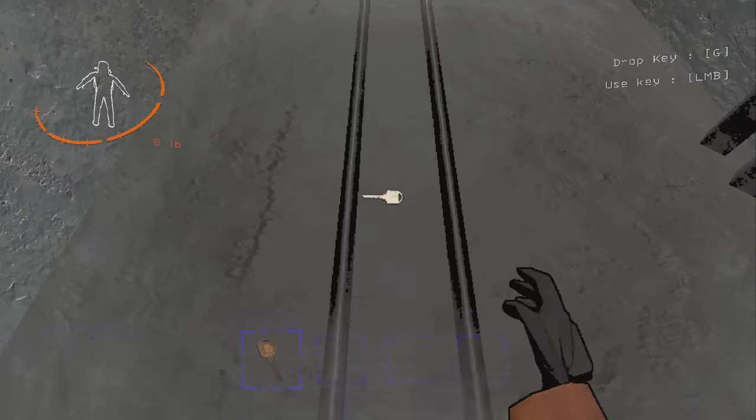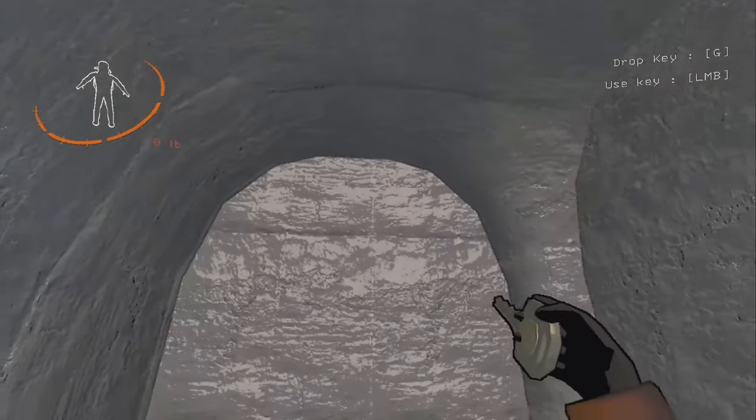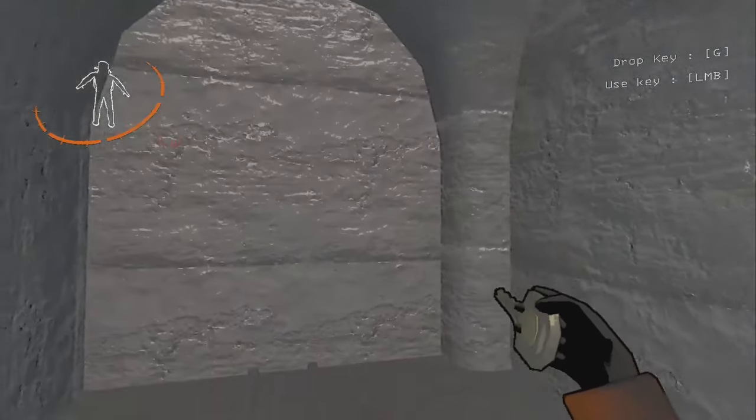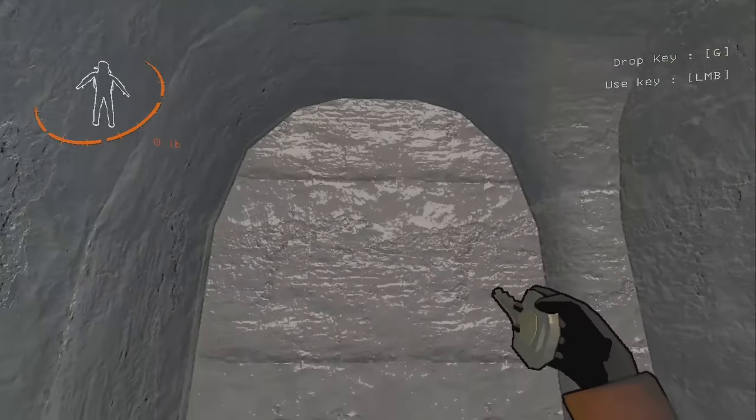There we go. So if it's landing on the landmine and not detonating it, it just means you're not looking up enough, or you're looking too high up. So you've got to find that sweet spot where you can look at a 45 degree angle, look up, drop.